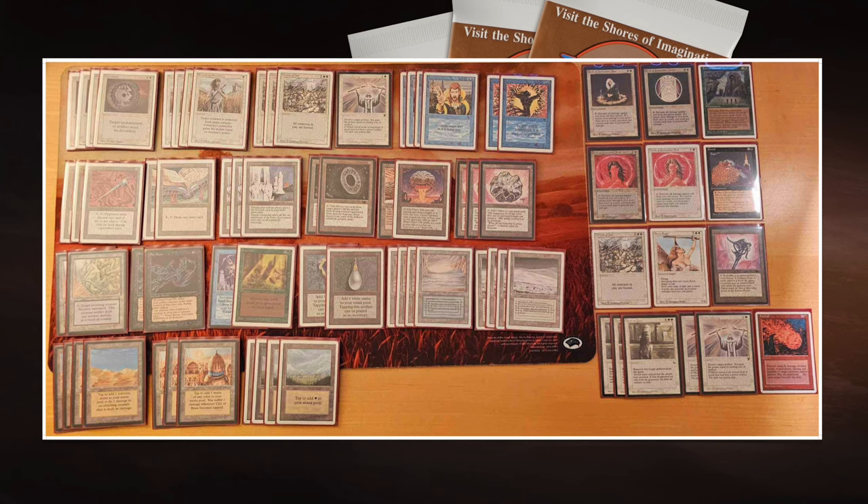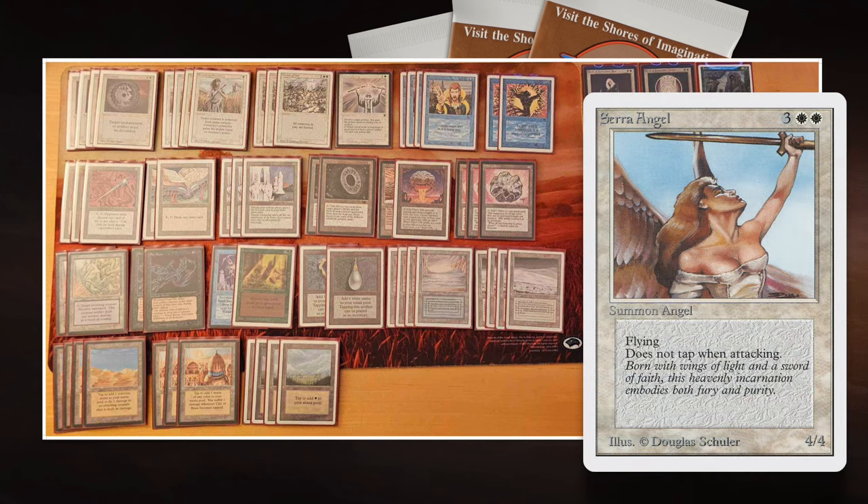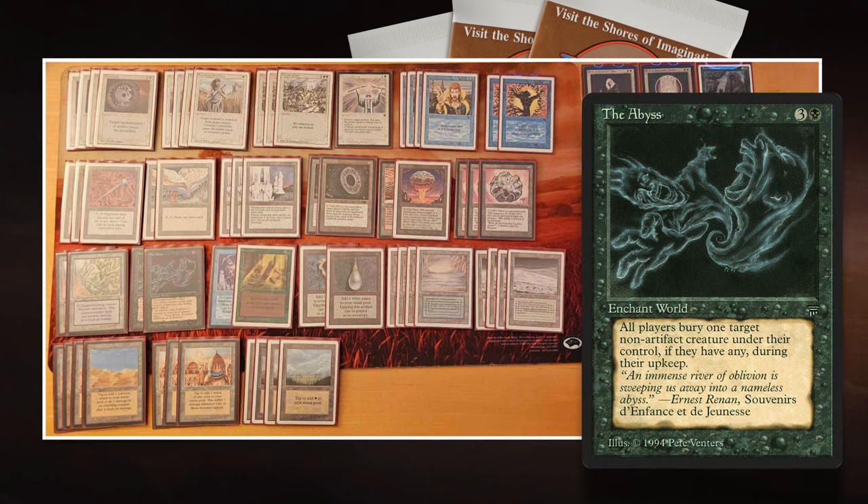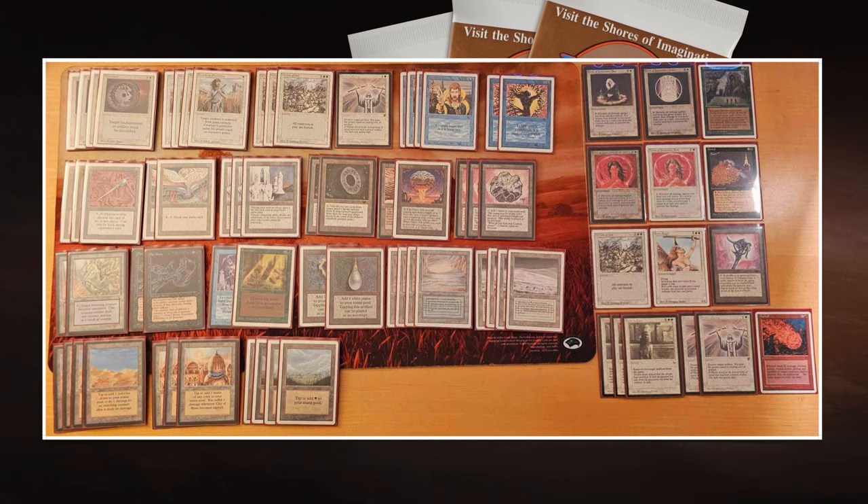After sideboarding he could board in his one Serra Angel, because maybe his opponent will board out all the creature removal, and then that Serra can be the road to victory as well. Looking at this list, I'm surprised he's made it all the way to the finals — though I'm not surprised because it's got all the good cards. It's so good against creature-heavy decks. You've got the Abyss, Wrath of God — three of those — and a full playset of Swords to Plowshares.